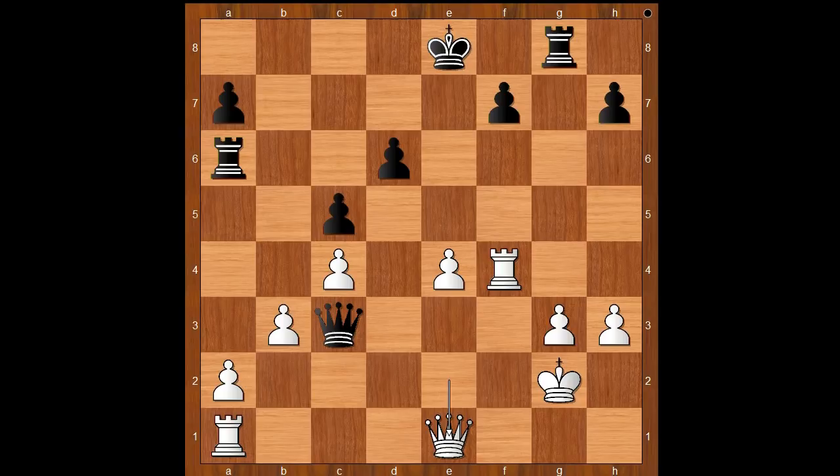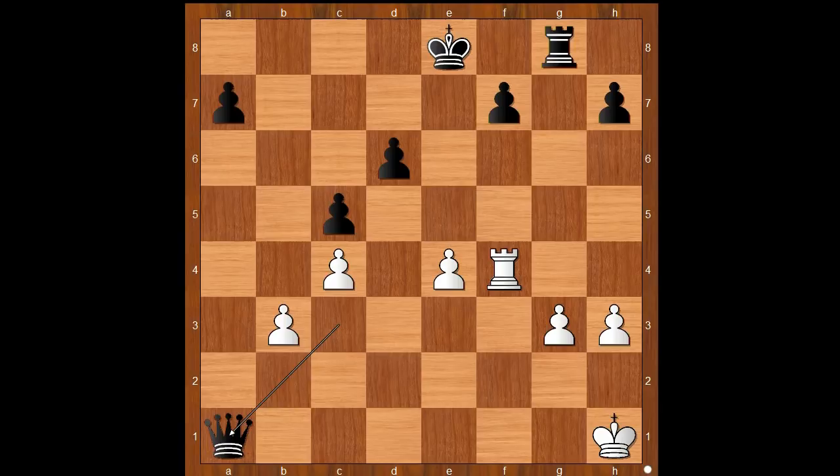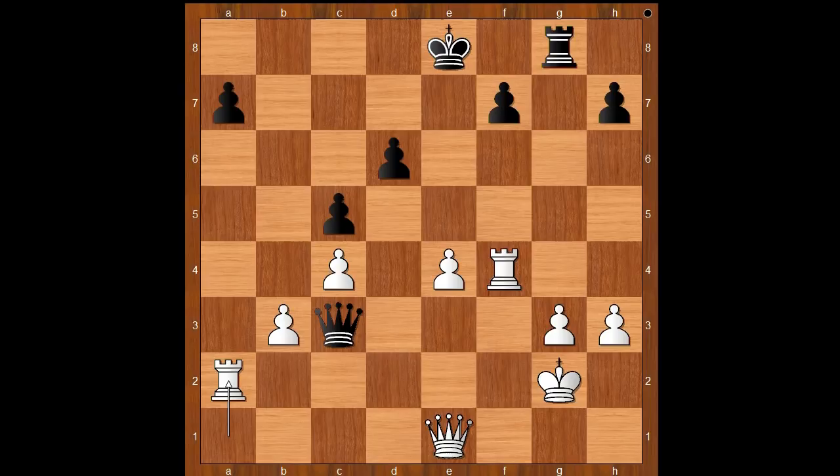Black played the move and white resigned — believe it or not. The move is... kaboom, check! What a killer move. Capablanca resigned. If king goes to h1, then rook takes rook, winning the white queen. And let's go back — if rook takes rook, then queen takes queen. That is why Capablanca resigned in this position.